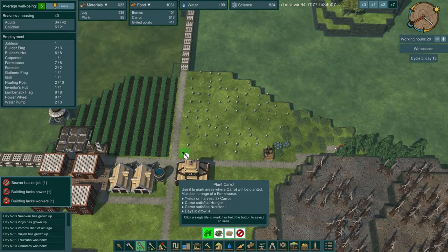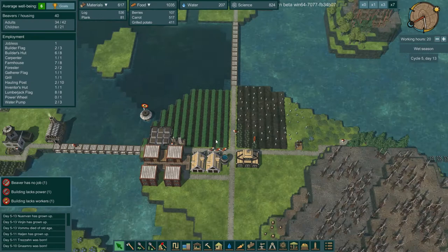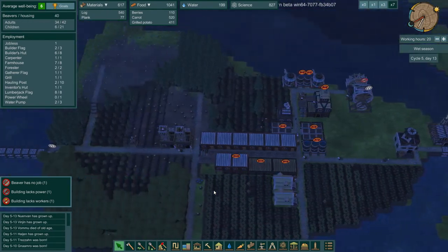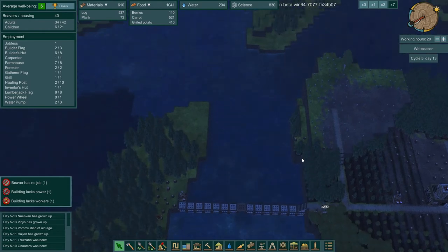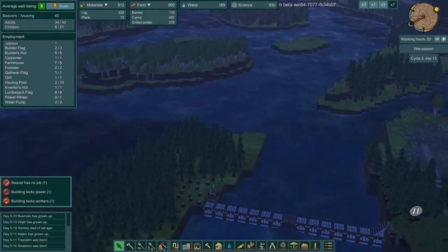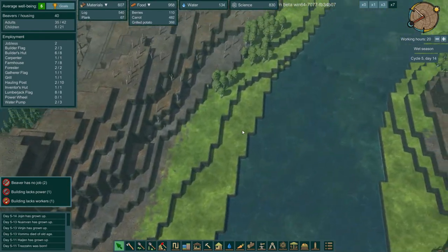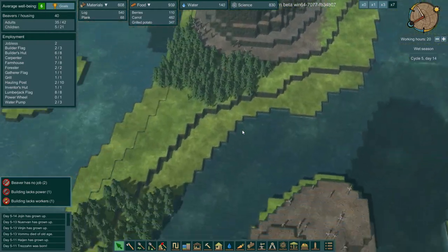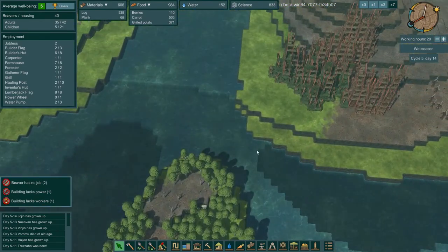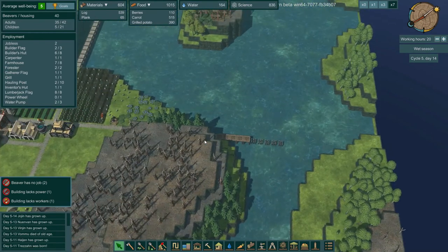Let's go ahead and throw in some carrots over here as well. If I did do that, it would restrict the water flow all the way over here, which means the only place it would get through is right there. So many options.